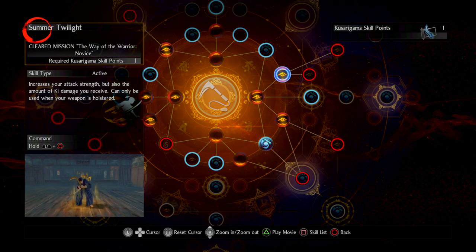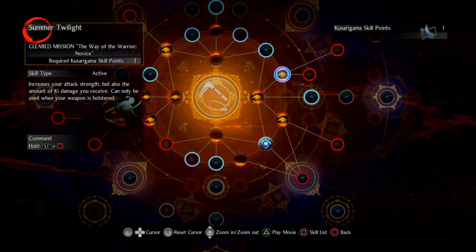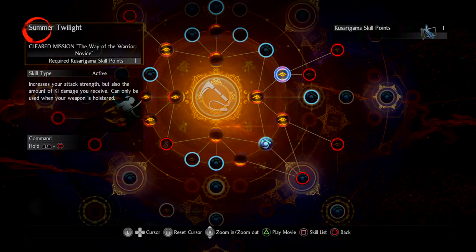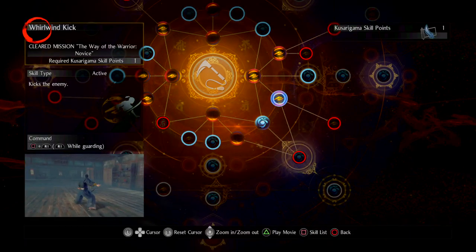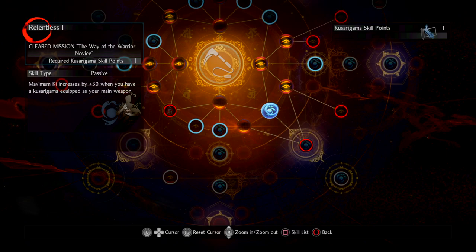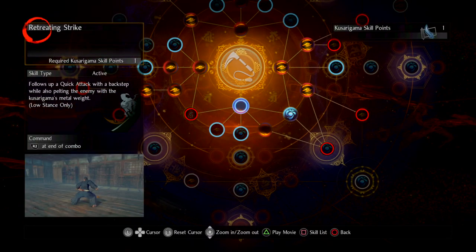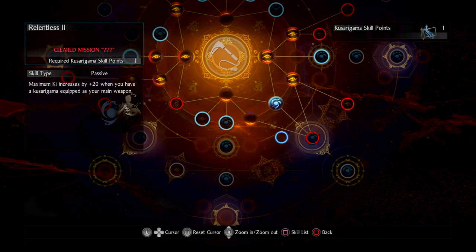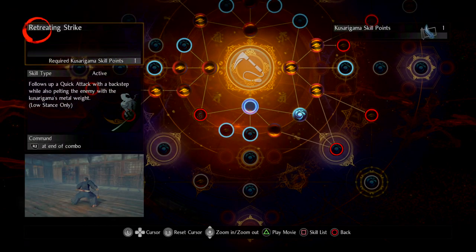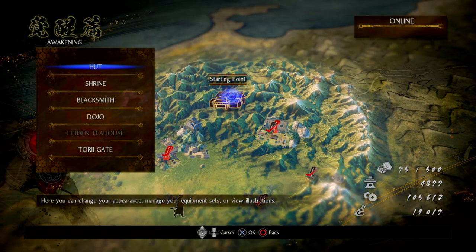After Reaper I picked up Summer Twilight, the attack buff mentioned earlier — it drains all your Ki but provides a decent-duration attack strength buff, which is why Barrier Talisman pairs well with it since you also take more Ki damage. I also have Whirlwind Kick as a universal R1 option and Relentless for extra Ki with Kusarigama equipped. Finally, Retreating Strike and Chain Pull are there to eventually reach Relentless 2.